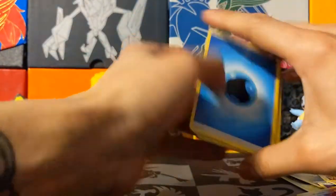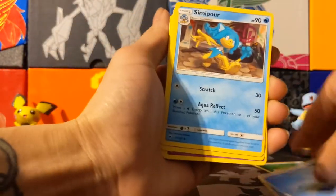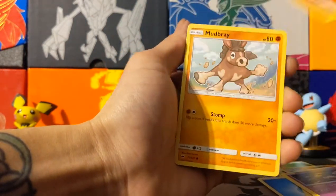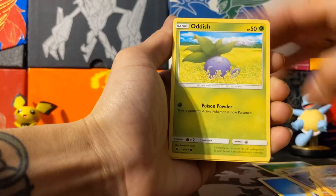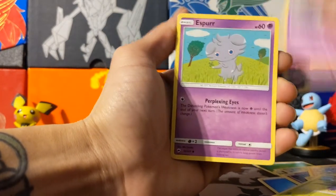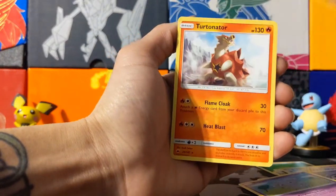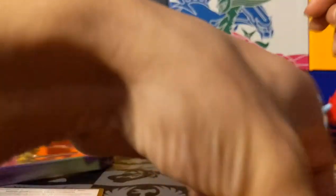Hopefully we get something good in the Sun and Moon Burning Shadows pack. Code card, four cards to the front. Water Energy, Simipour, Super Scoop Up, Seviper, Sawk, Mudbray, Oddish, Duskull, Espurr, Dusknoir, and Turtonator.